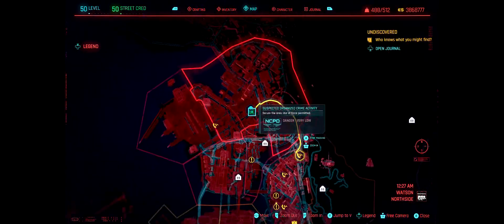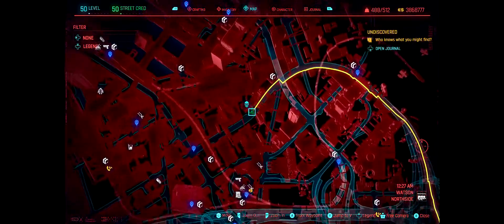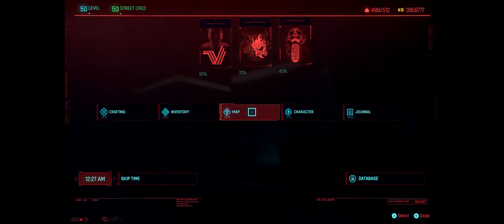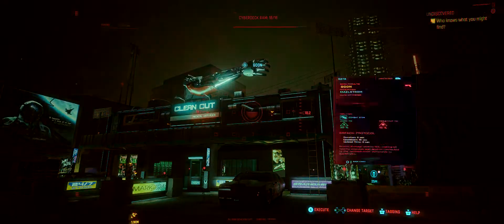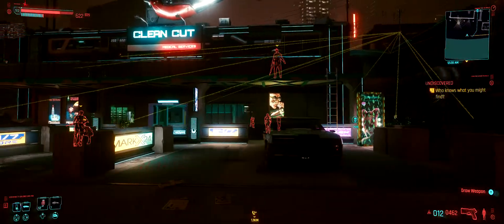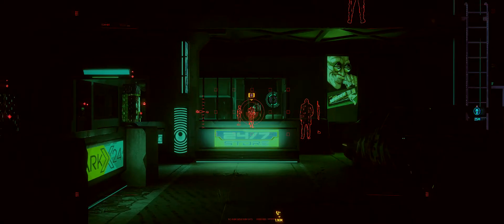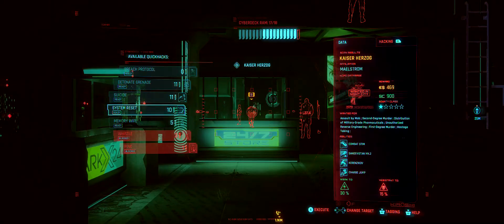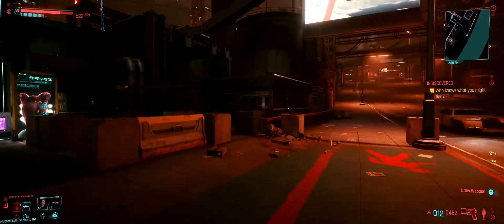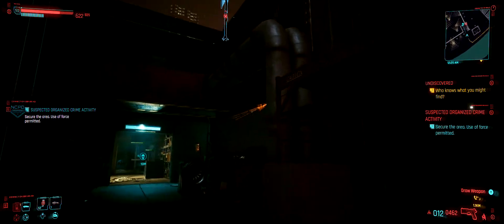What's up everyone, Zero Kill here. We've got a legendary crafting spec for the Unity pistol. It's on the guy you need to get in here — you can see him from out here. You can actually shoot him from out here or do a quick hack on him. He's gonna be right here on the phone — Kaiser Herzog.